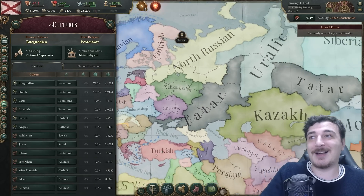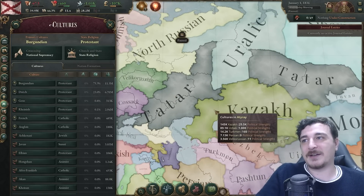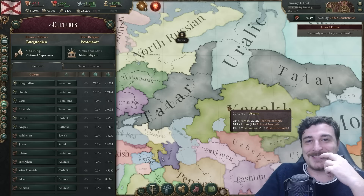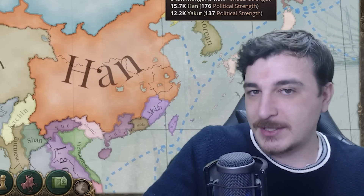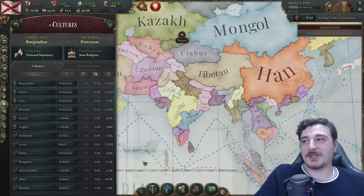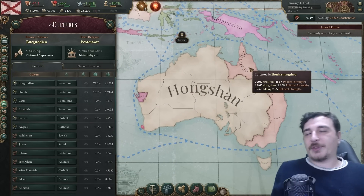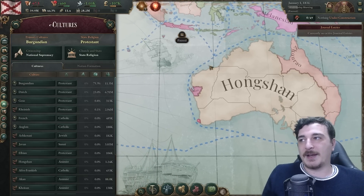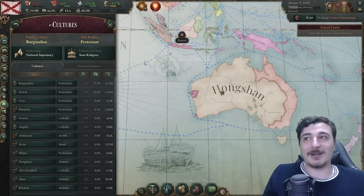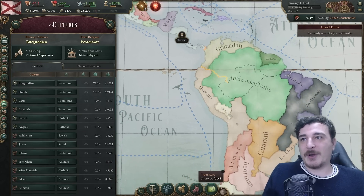There are a lot of Tatars as well, and even more Tatars separated by Kazakhs. Pretty much the same regular cultures in most of Asia — the only unusual thing would be the Chinese colonists and Javan colonists in Burgundian Australia. Let's check South America: Afro-Frankish, Amazonian, Granadan, Mayan, Salvadorian, Plantagenian.